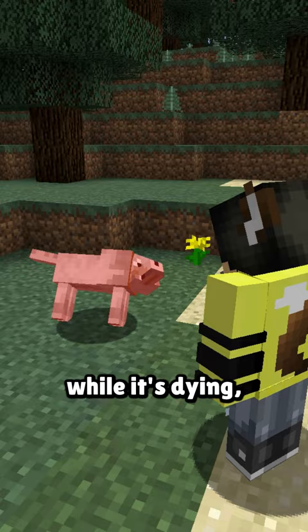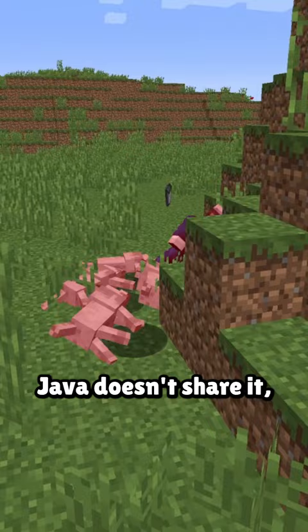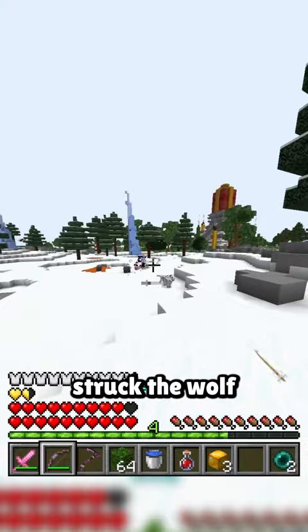While Bedrock Edition does have a different unkillable dog glitch, Java doesn't share it. So the only explanation for this modern incident is that this custom server weapon struck the wolf at the exact same time that Feinberg killed it. So we'll have to find another way to make dogs invincible on vanilla.